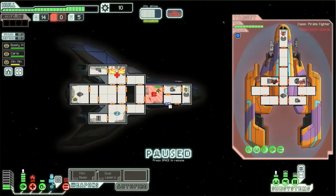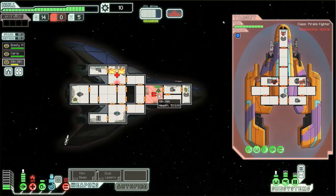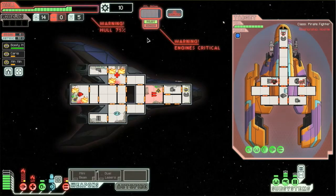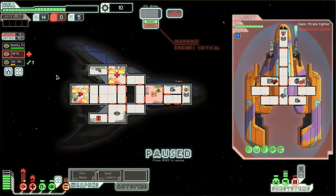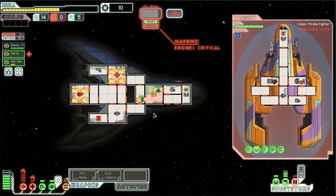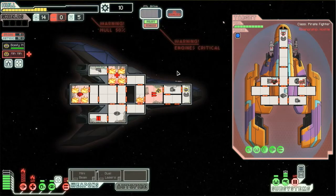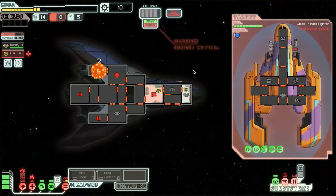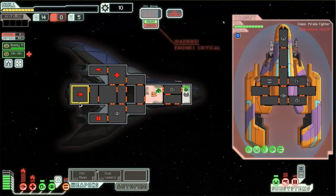Fantastic — this just keeps getting better. And I can't even vent this properly, not without draining the oxygen from here. We might have to run. This is bad. This is super bad. Yeah, we're in serious trouble here. There's nothing I can do here, because the whole ship is on fire. How did this happen?